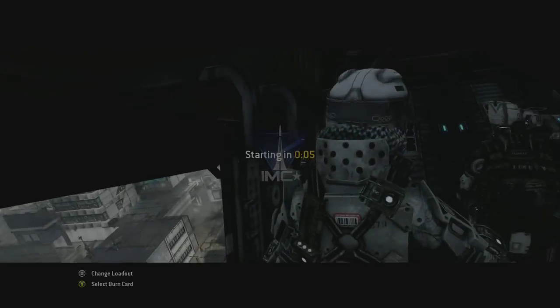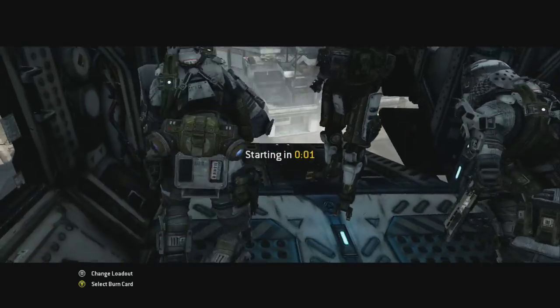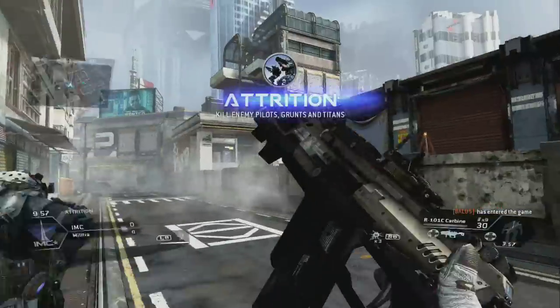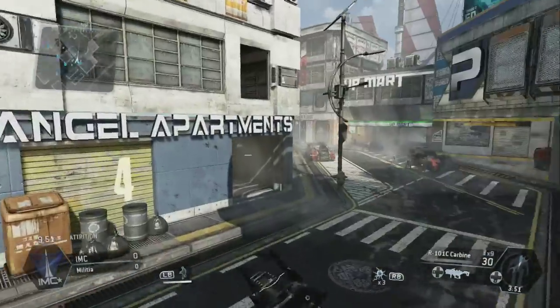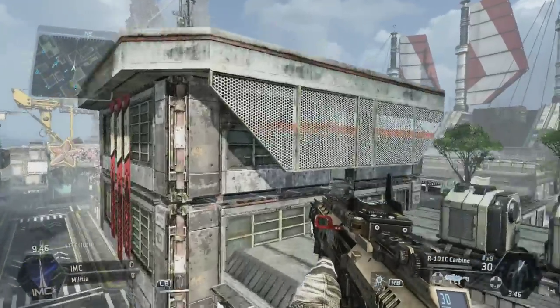You unlock custom Titans and custom pilots after a few levels, which is kind of cool, so you've got to play with the basics first. I always love the way you jump out. There's a little bit of free running. You can see I have one of the perks that lets you attach to walls a little longer — that's why I stutter-stepped on that.